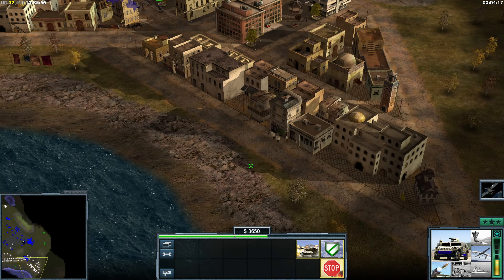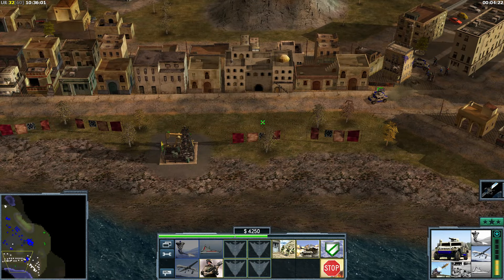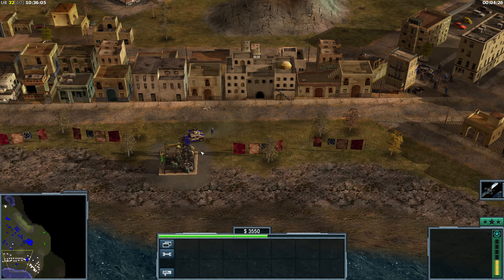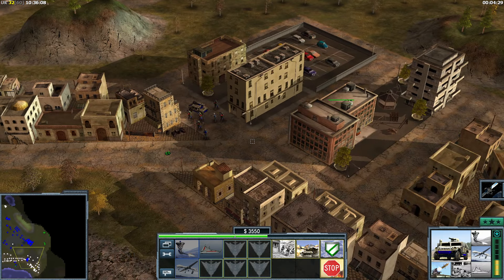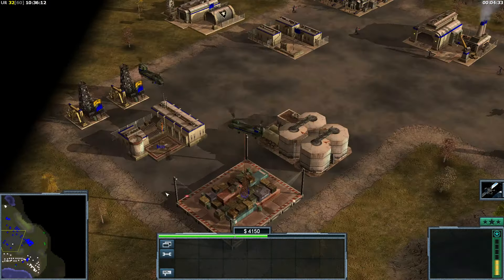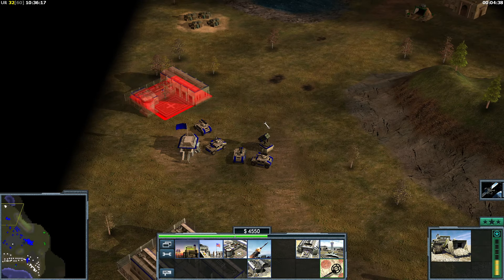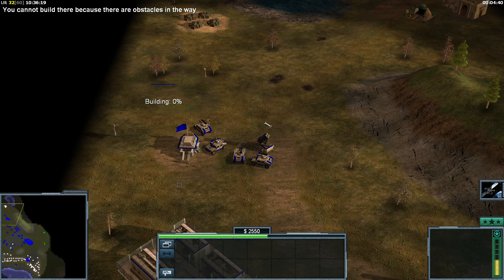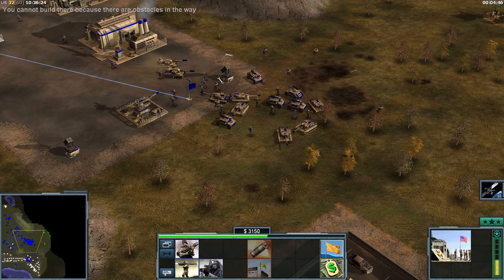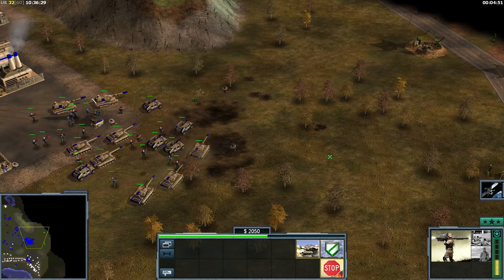Let's scan the region — there are no Demo Traps here. Excellent. Easy way to get the Oil Derrick. I believe it's my goal to capture all the Oil Derricks, if I'm not mistaken. You can try to get the supply there. That's a really nice force here — that would just steamroll everything. Okay, let's steamroll.